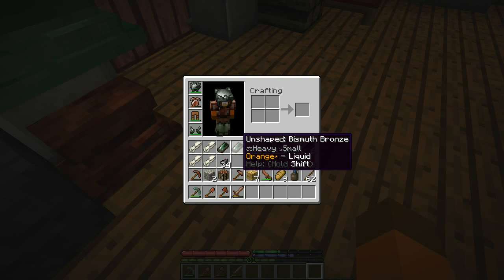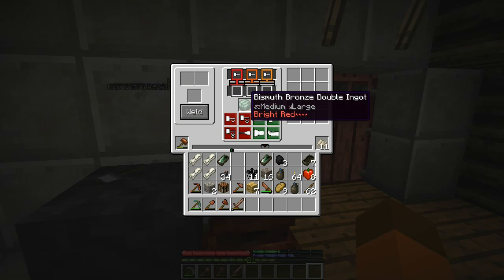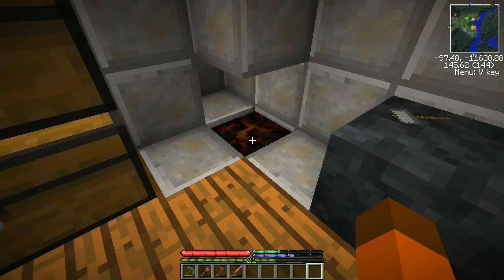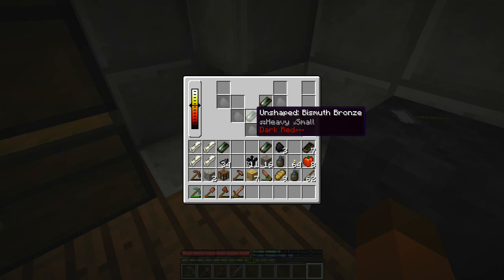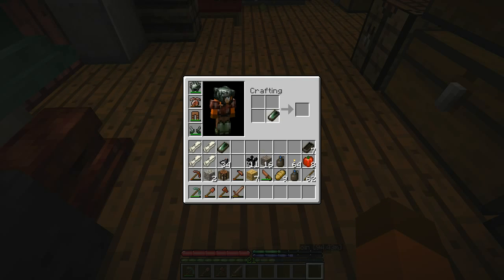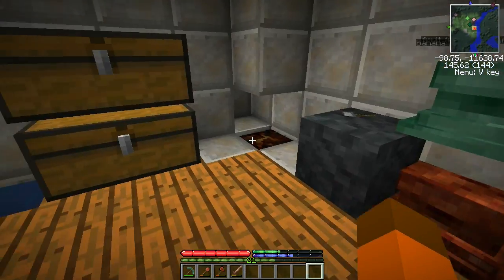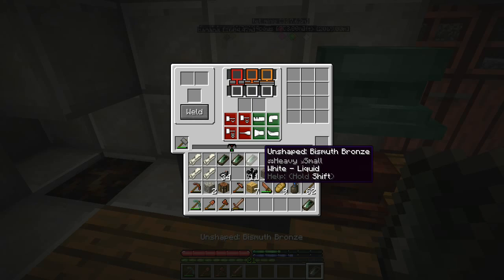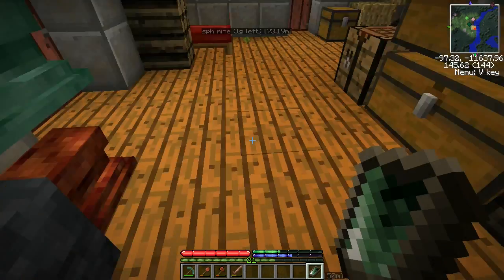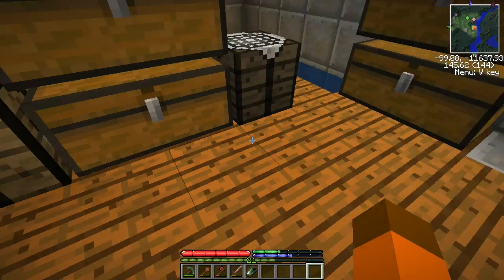The next thing we're going to do is the greaves. The greaves are a little bit different - they require a double sheet and a single sheet. I should throw a bit more coal in here. I think what I'll do is go through and get the rest of these ingots ready, all formed into double ingots, and then show you how we get to double sheets, which are necessary for chest plates and greaves.